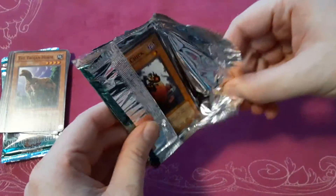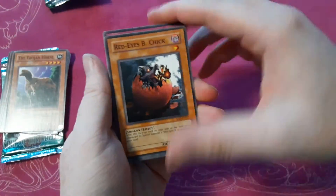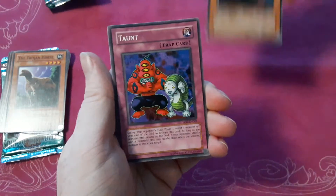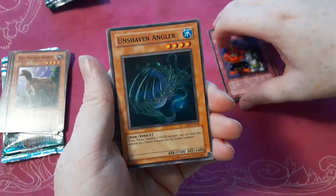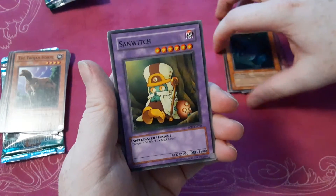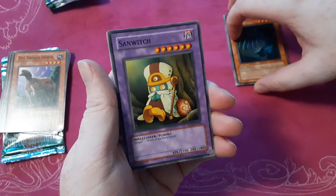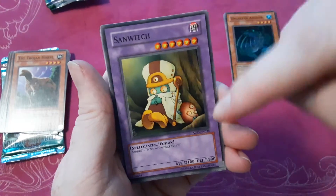We got Red-Eyes Black Chick wrapped up. That's cool — that's good with common. We got Red-Eyes Black Chick. Some weird artwork. Unshaven Angler. Sandwich — nice. This is a classic card. You can search it with Witch of the Black Forest. That's awesome. It looks like a little potato too.